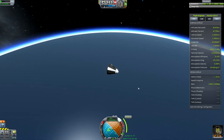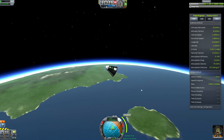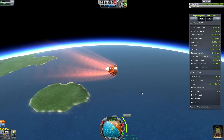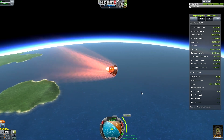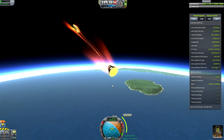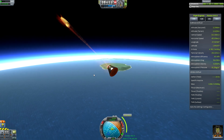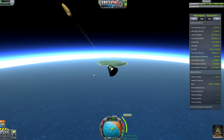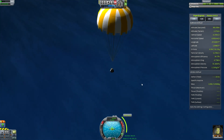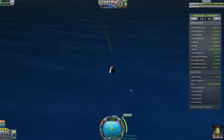We'll try and point the ship retrograde — SAS on kill-rot, so hopefully the bottom of the ship takes the brunt of re-entry. There's friction creating heat. All of our speed is being converted into heat. The faster you're going, the higher the heat and the more deadly the effect. We're starting to decelerate to a more reasonable speed. The half-deployed parachute has increased our drag nicely. Now the parachute has deployed — we're at a nice safe speed of 6.2 metres per second.